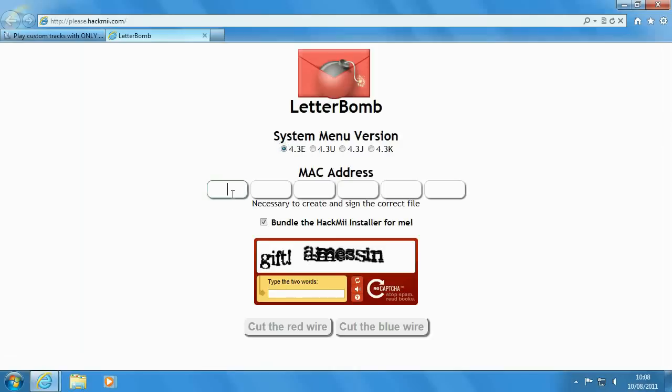Under System Menu Version, click the appropriate one depending on what letter you had on your Wii. Then type your MAC address into the 6 boxes immediately below, each box taking 2 characters, much like how the Wii has it laid out. If you don't want the homebrew channel, turn off the option that says 'bundle the hack me installer.'